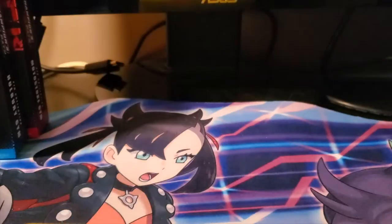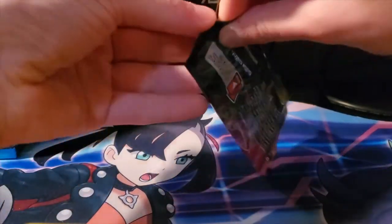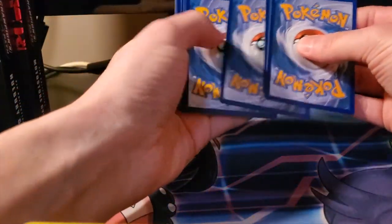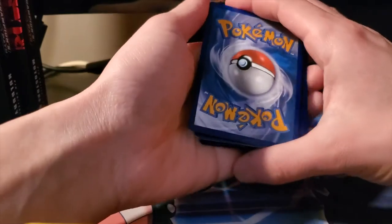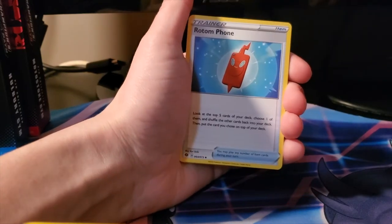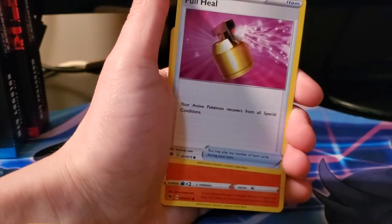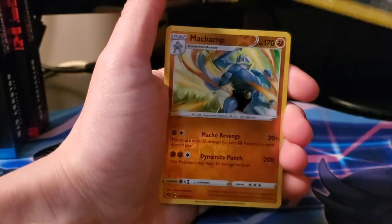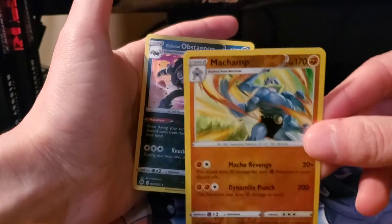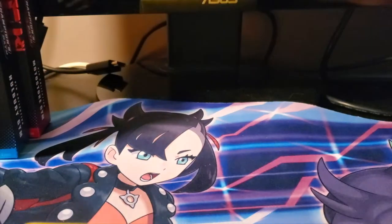Moving on to the next pack, this one opened up a lot easier. We got a Steel Energy, Hatrem, Rotom Phone, Turffield Stadium, Zigzagoon, Trubbish, Full Heal, Sizzlipede. Oh, I just threw them all out - so there's Purrloin, a reverse Machamp which is always nice, and a Galarian Obstagoon for the holo.